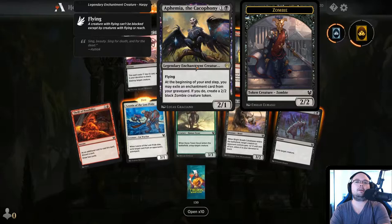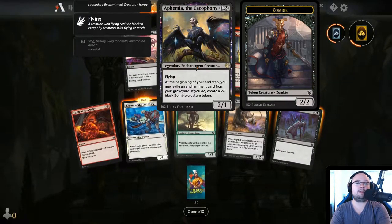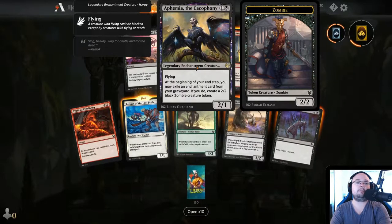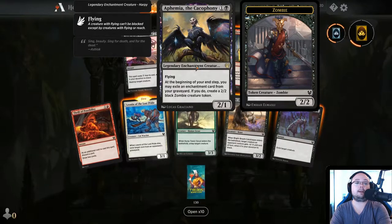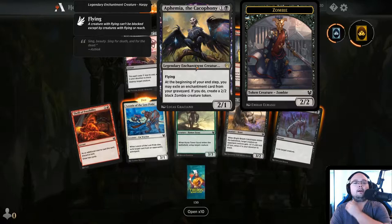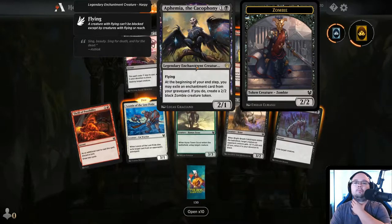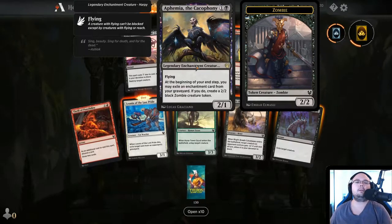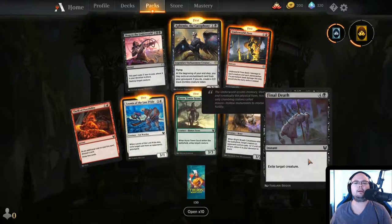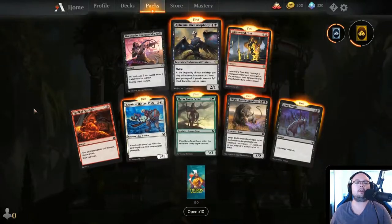Aphemia, the Cacophony — Legendary Creature, Harpy, Flying. At the beginning of your end step, you may exile an enchantment card from your graveyard. If you do, create a 2/2 black Zombie creature token. I like it — that's cool. You could make some sort of zombie deck maybe, though they removed most of the fun zombie cards.